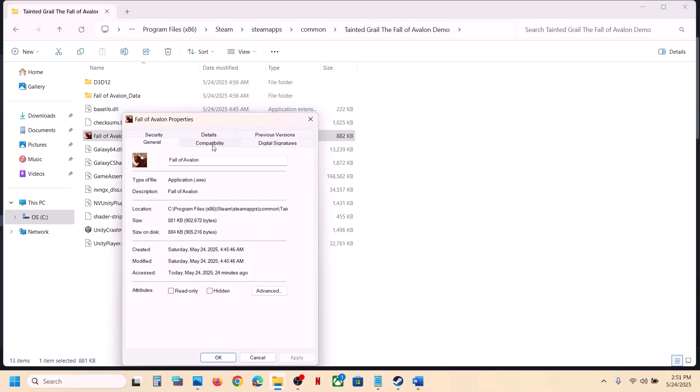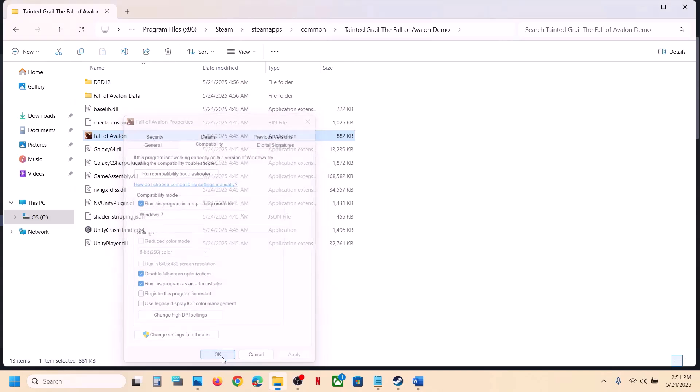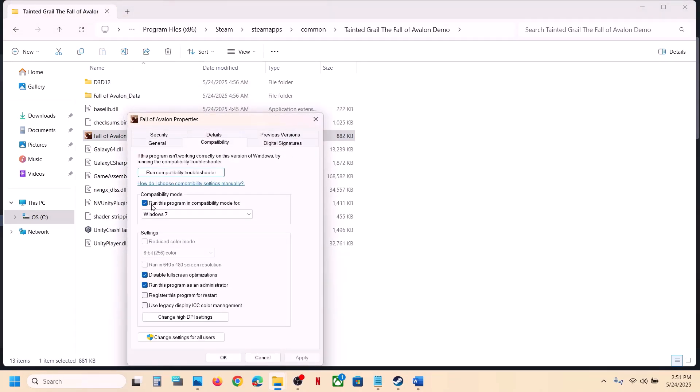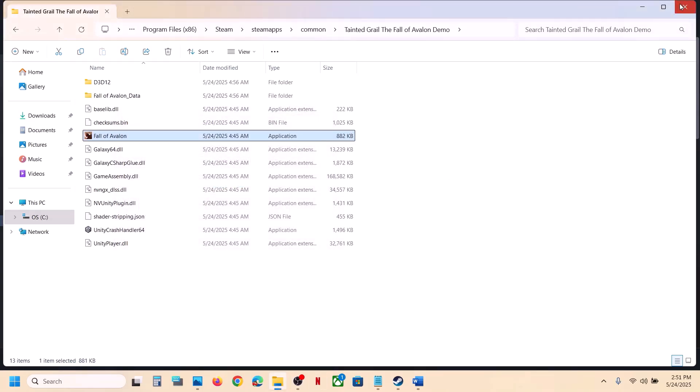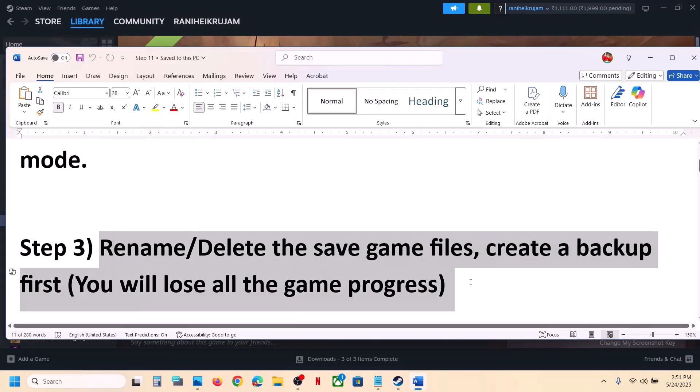If still not working, go to Properties again and this time select Windows 8 compatibility mode, hit Apply, click OK, and check. Still not working — select Windows 7, hit Apply, click OK, and check. Still not working — put a check on 'Disable full screen optimizations,' hit Apply, click OK, and check. If all these boxes are checked and it's still not working, uncheck them all, hit Apply, click OK, and follow the next step.